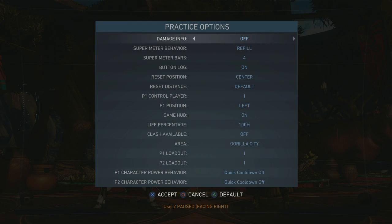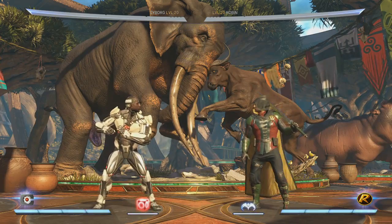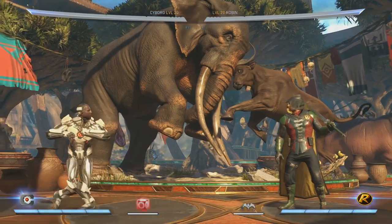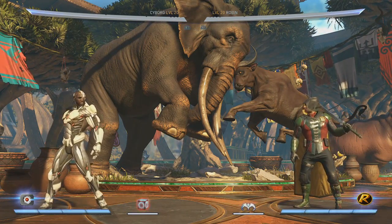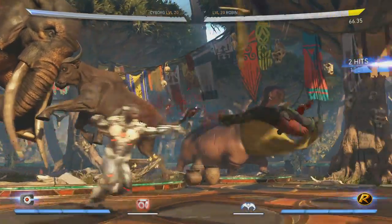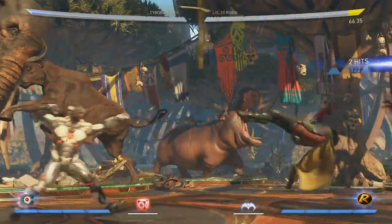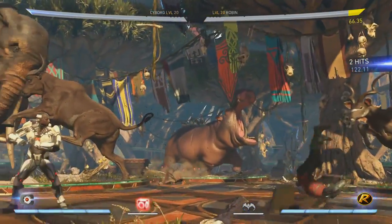Cyborg, unlike Aquaman who was really good before, has gone through a ton of changes. He is still a zoning powerhouse, still projectile-based, but he's been given a few new tricks. Number one, he has a new combo — two, three — and it'll knock you far away. It's a very fast mid and it's actually neutral on block, so it's totally safe.